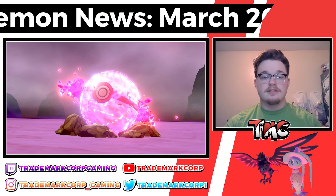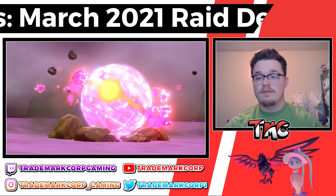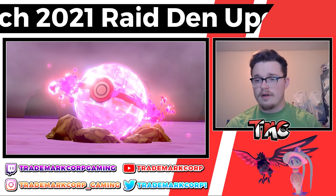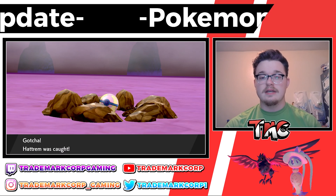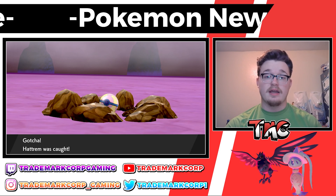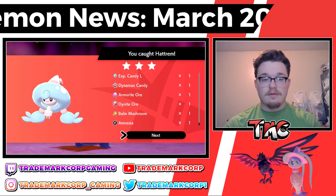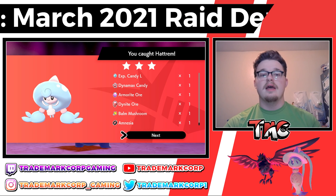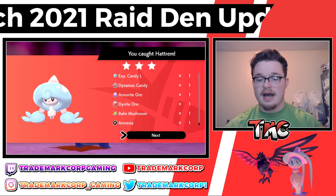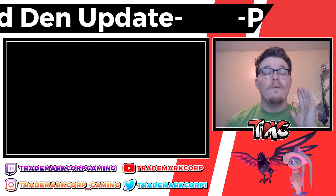Tier two has Hattrem, Kirlia, Koffing, Corviknight, Rufflet, and Cramorant. Tier three — this is the important one — has Hattrem, Gardevoir, Weezing, Corvisquire, and Braviary, with Corvisquire being G-Max. Tier four has G-Max Hatterene, Gardevoir, Weezing, Corvisquire, Braviary, and Cramorant. Tier five is the same lineup. That covers Sword and Shield.